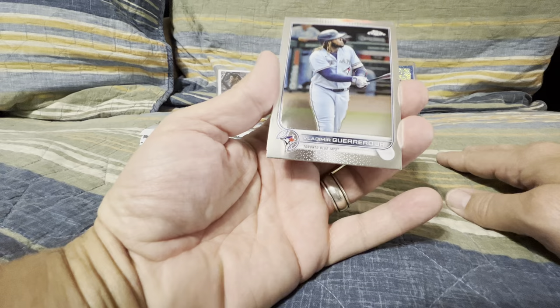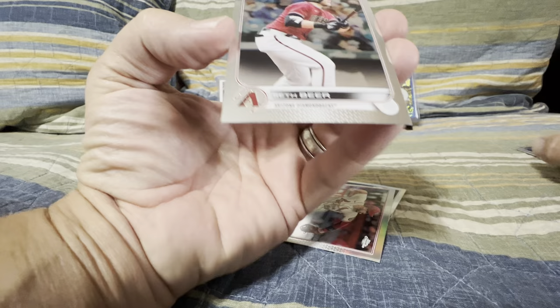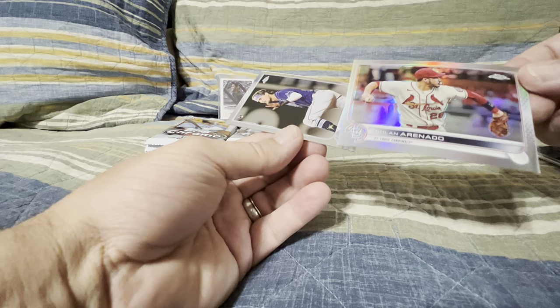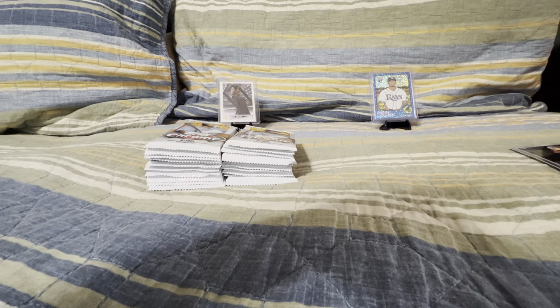Starting off with the Vlad Guerrero. Not bad start to the pack. Looks like there's a little bit of damage on some of that there — I have noticed there has been some sticking. Got a Seth Beer rookie. Not bad. Going for a Nolan Rondo — looks like a refractor there. And a Josh Lowe rookie. Not a bad way to start.